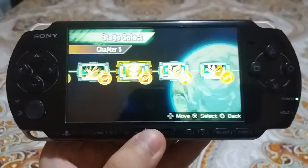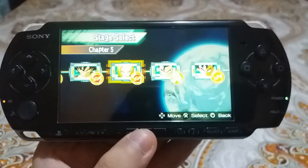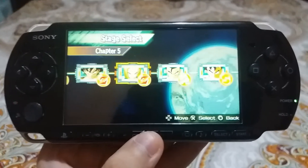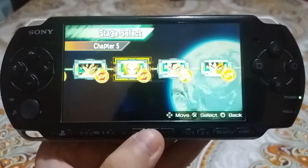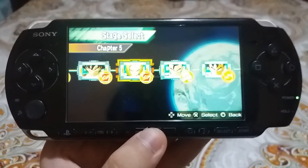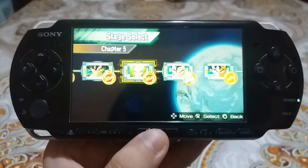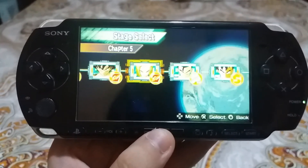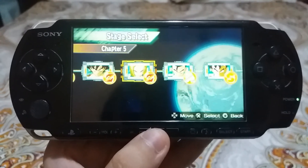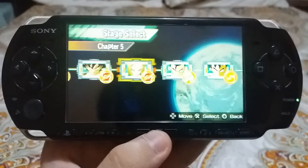Okay guys, I hope you like this Dragon Ball Z Shin Budokai 2 Chapter 5. When you comment down below — the last chapter is Chapter 7, the final. Anyway, thank you for watching, please comment, subscribe, put a like on the video, hit that like button, click the subscribe button, and hit that bell to get notified. Thanks for watching — I hope you like Dragon Ball Z Shin Budokai 2 Chapter 5. It's done. Thank you.